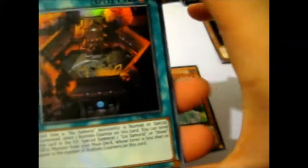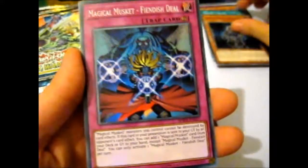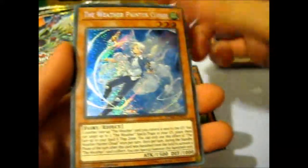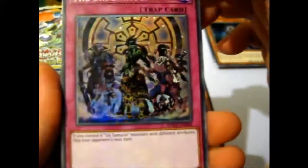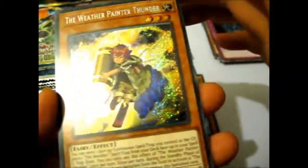I won't repeat the names just so it goes a bit faster. Sheehan's Dojo. Grand Master of the Six Samurai. Magical Musket Fiendish Steel. The Weather Snowy Canvas. And the Weather Painter Cloud. The Six Shinobi — very cool. Legendary Six Samurai Kizan. Scrap Iron Scarecrow. Double-Edged Sword Technique. The Six Shinobi again. And the Weather Painter Thunder.